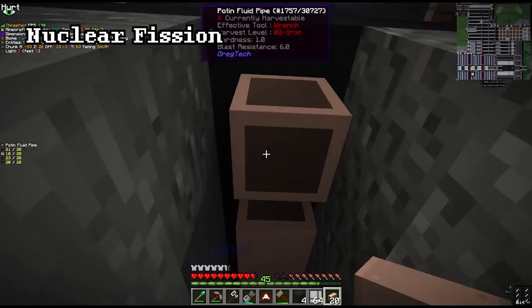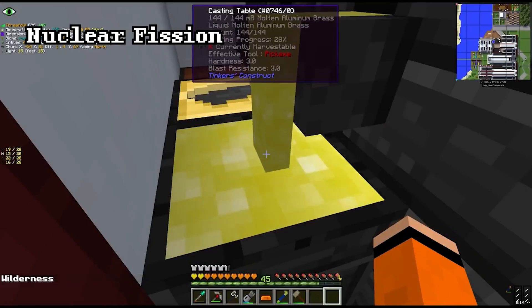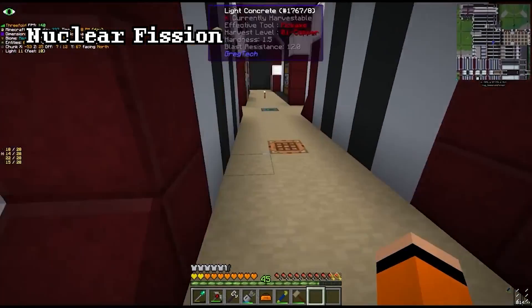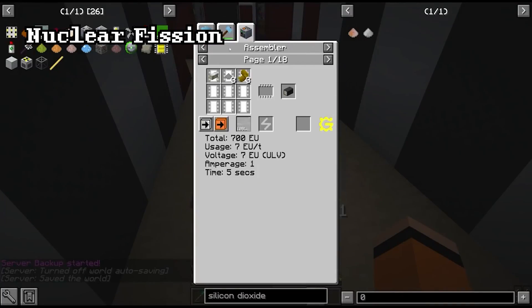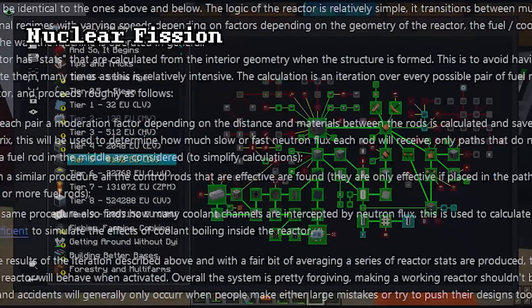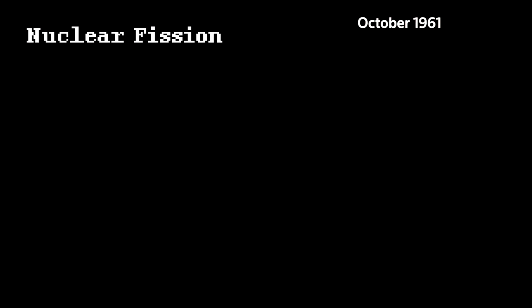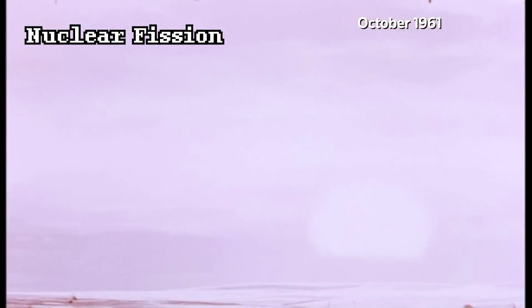In extreme voltage, or tier 5, you unlock nuclear energy. Nuclear energy is quite dangerous but also quite fun. Most versions of GregTech nuclear energy differ from each other — some are very simple, while others require a degree in physics. Nuclear energy was achieved in the 1940s in real life. It involves splitting uranium atoms to cause a chain reaction that makes things go boom very fast, which generates a lot of energy.